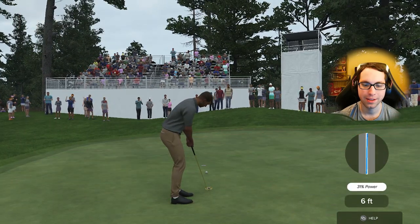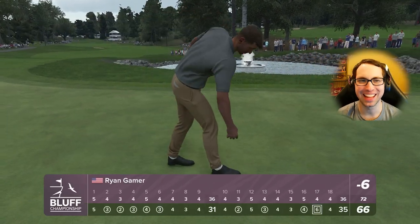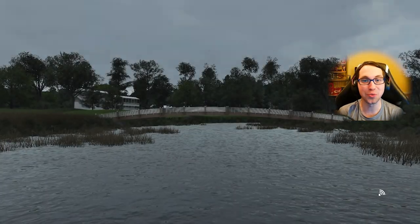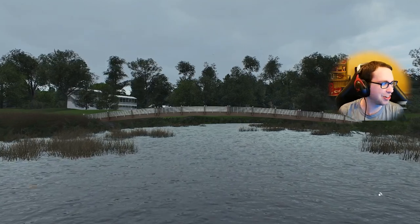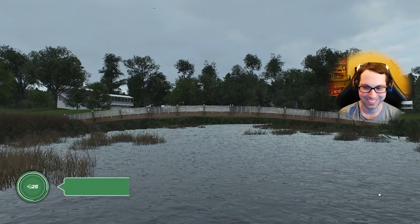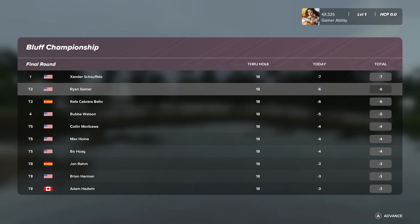We lost because of that hole. We had the opportunity to save par but just missed. Well, you know what they say — second place is sometimes just as sweet as first. Nobody said that — that's what losers say. Not a bad first event on the PGA Tour, kind of getting nerves out of the way, top five finish. Xander Schauffele wins at seven under. Ryan Gamer, Rafa Cabrera, Bubba Watson, Max Homa, and Jon Rahm all up there.